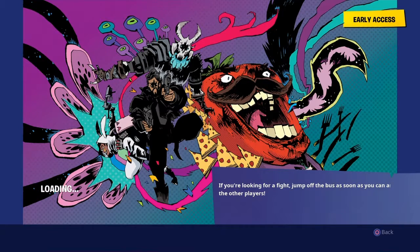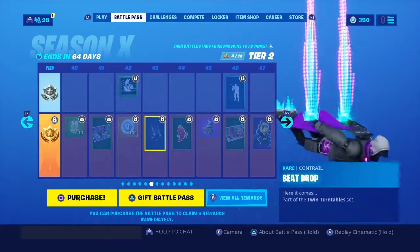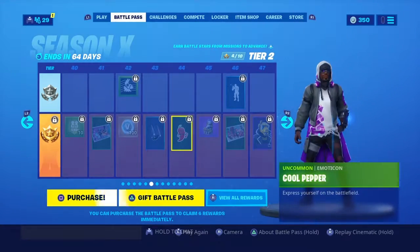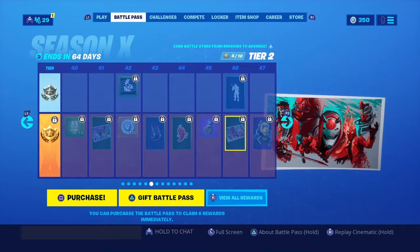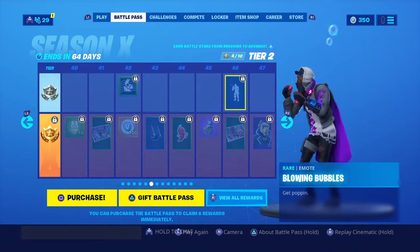Look at the Tomato Head — it kind of looks demented. Then we have the llama thing going on there. Then we have Beetrop — this one's kind of cool, I actually like this one for the Yonder. And then we have Cool Pepper, another Kitsun style. Then we have Vengeance from Season 9 — all of the tier 100 skins come together in one thing called Blowing Bubbles. He doesn't even blow it properly — it doesn't look right, but okay.